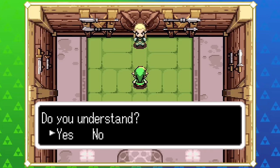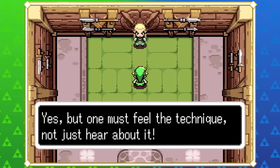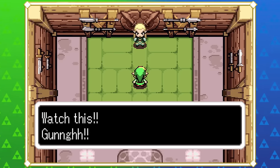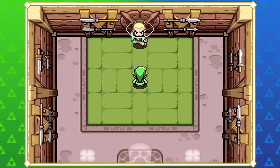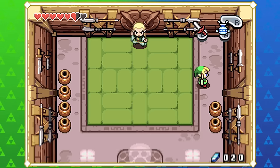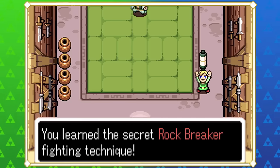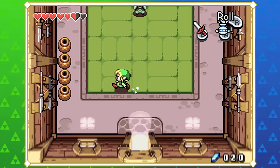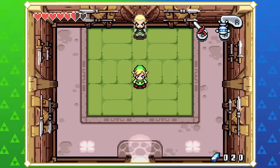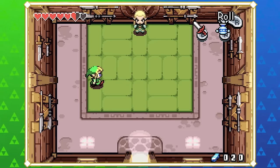A new sword technique! Minish Cap has this system that feels very similar to Twilight Princess. Link normally just slashes in front of him — that's all he has — but now they're giving him a moveset reminiscent of Wind Waker and Twilight Princess with tiger scrolls. That was probably the most basic example, but it's cool because you feel like you're missing something when you can't break the pocket shield, and having to learn it makes it feel earned.